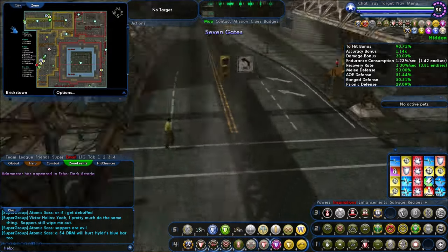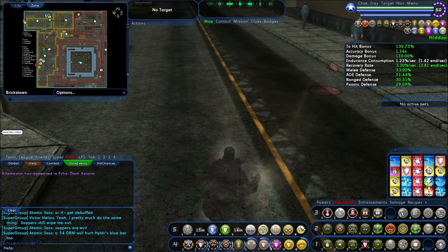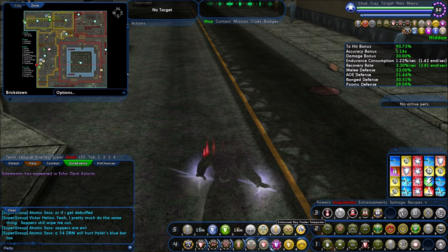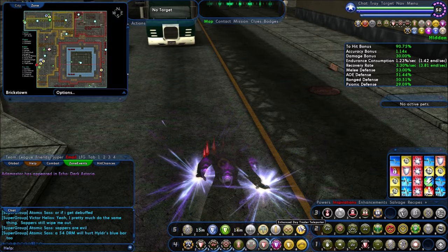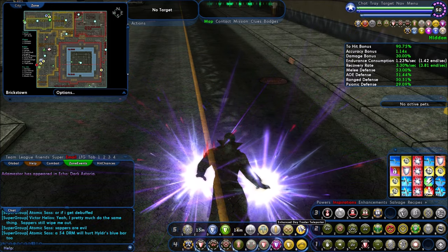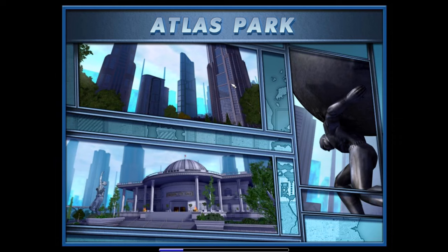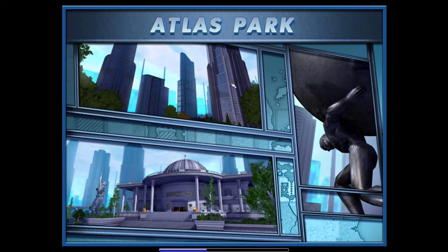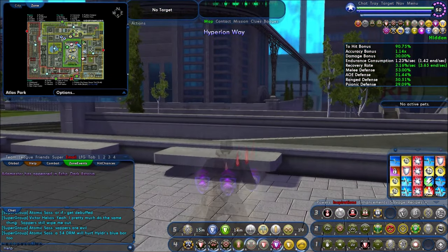Two defeat-alls: 1,000 Rikty Monkeys and 100 Lost Bosses. For the Lost Bosses, the fastest for me was Perez Park. Let's actually teleport to Atlas, go to Wentworth, then go from Atlas to Perez Park, and I'll show you a couple of locations for the Lost Bosses and really what the Lost Bosses actually are. This is a common one for people to just stumble across and get this badge without really trying — you're going to find enough Lost as you level up in most cases that you'll have a good running start on this 100.